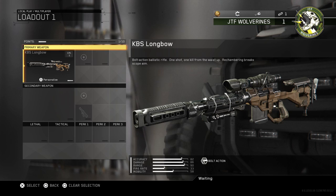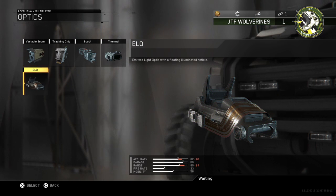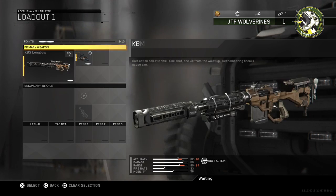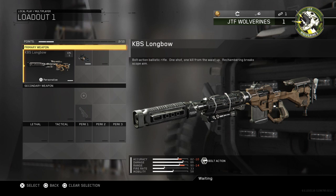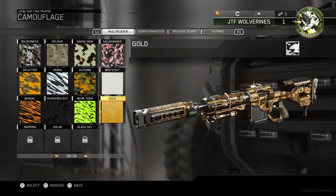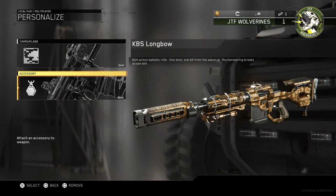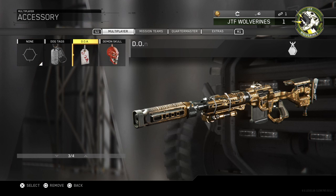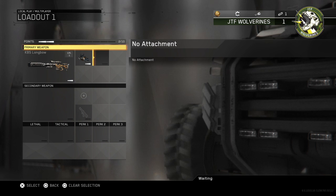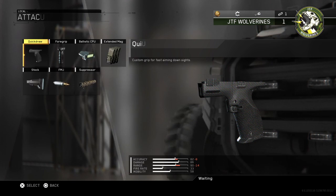Next, we're going to put on the ELO — emitted light optic with a floating illuminated reticle. Then we're going to press triangle for personalize, go to camouflage, and put on the gold camouflage. And then we're adding the Demon Skull tag.